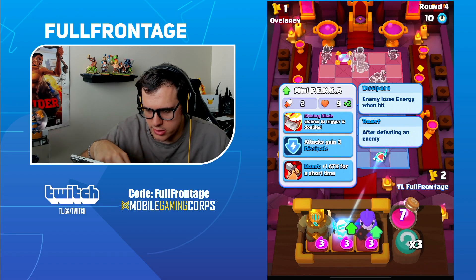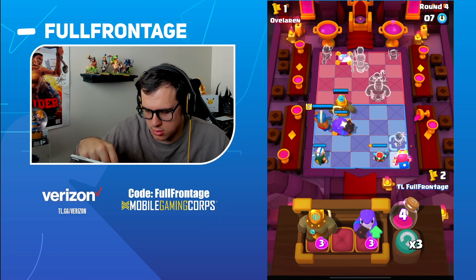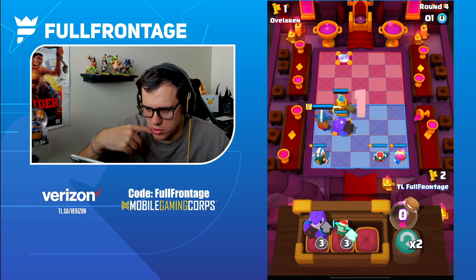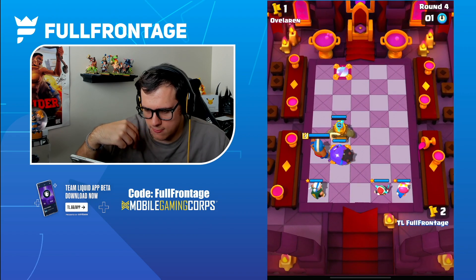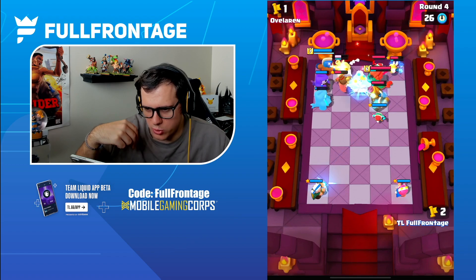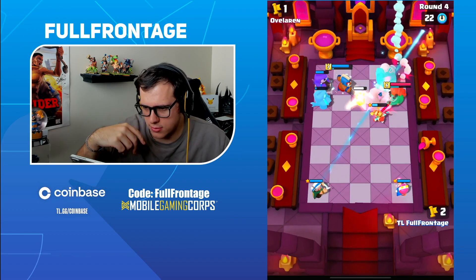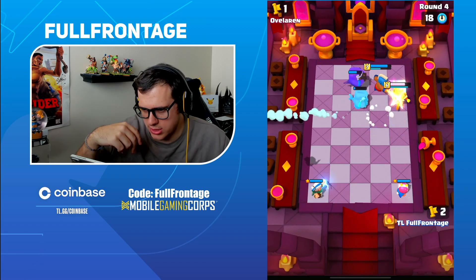Wait — why did the heal go onto the Wave Master? The Musketeer was right there. Does the Healing Ranger target the closest ally? We're going to get Dissipated onto the Magic Archer. He pulled in everything besides our range units, which is perfectly fine — that's exactly what we wanted.